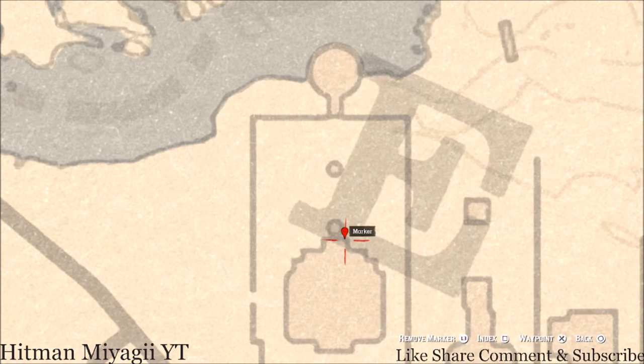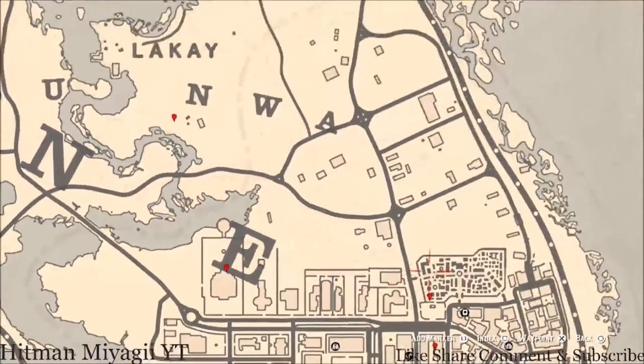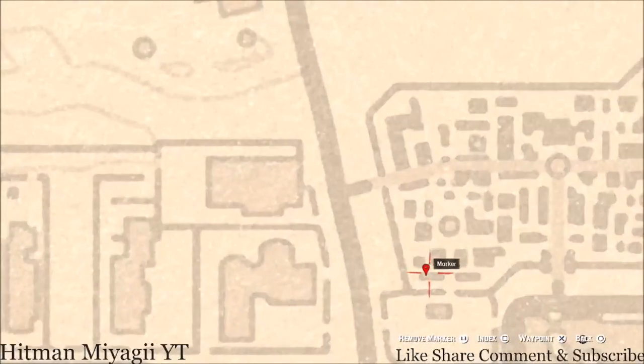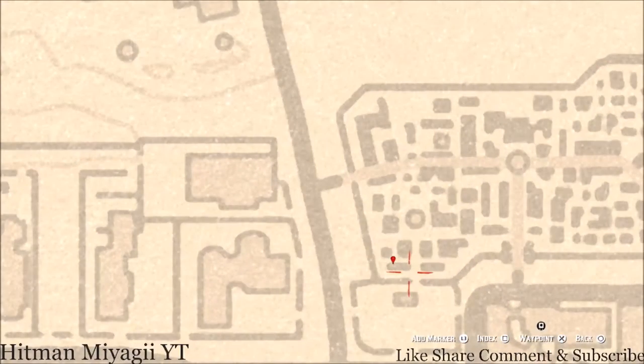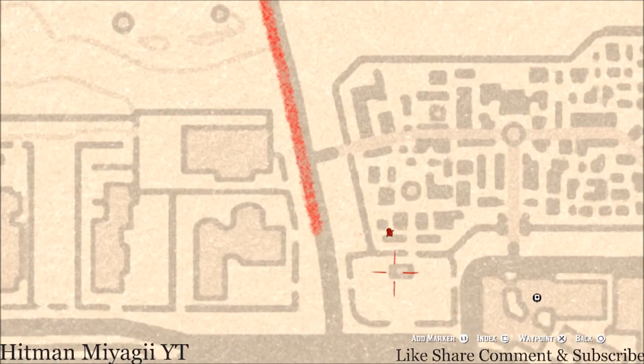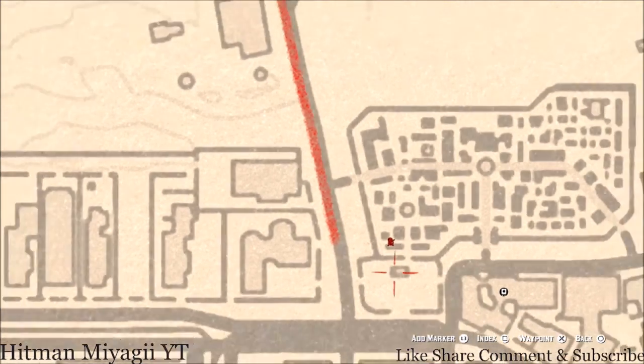Let's go down a little bit to our next marker, which is a family heirloom. This family heirloom is on a bench right near the back porch area of this mansion — it is an Ebony Hairbrush. Let's go over to the cemetery where our next marker is. This is a tarot card — a Knight of Wands — so come over right where the marker is and you guys will get that tarot card.